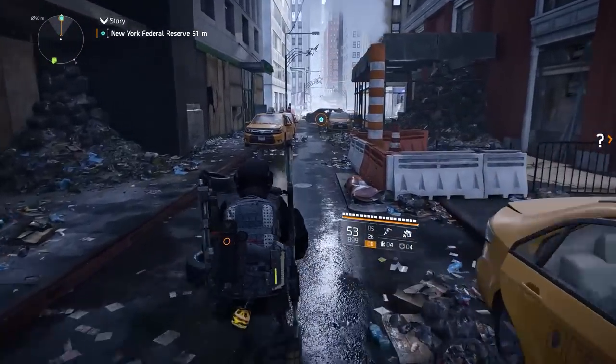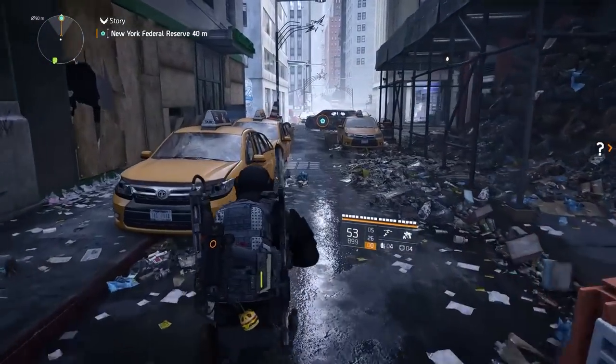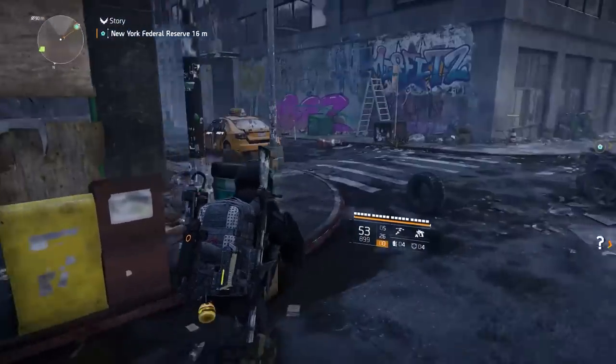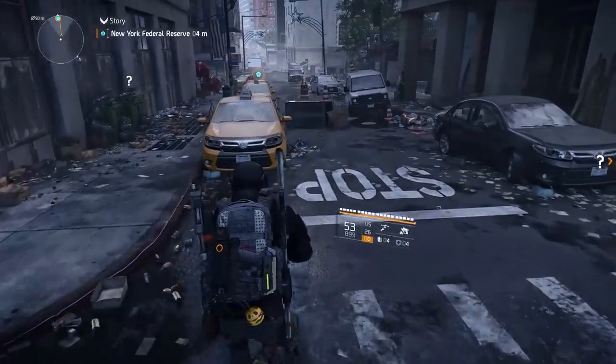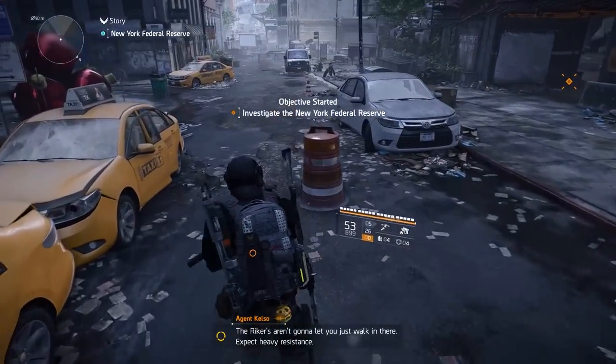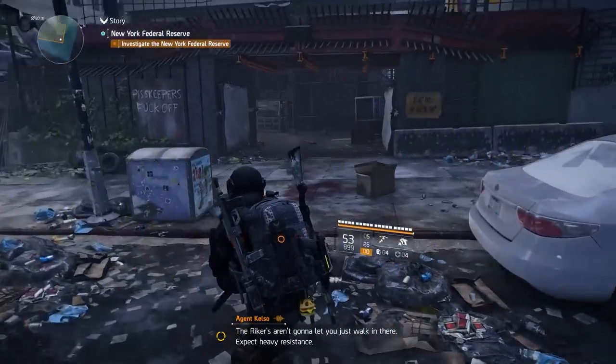Okay, we're gonna do some side missions. First, the New York Federal Reserve, where the Rikers are apparently using gold and brass to make bullets. Let's see what it's about. The Rikers aren't gonna let you just walk in there - expect heavy resistance.